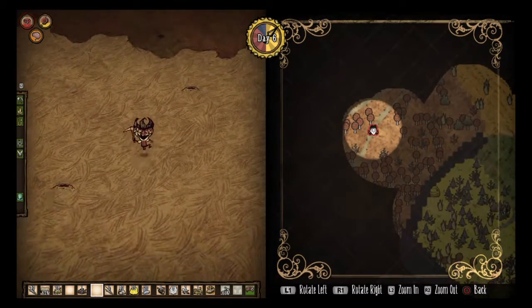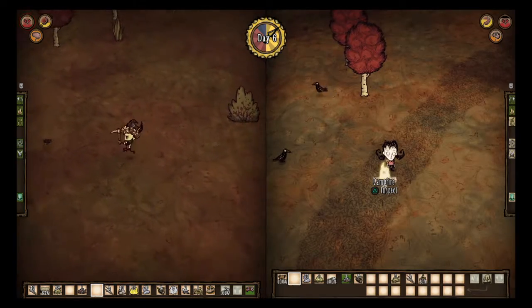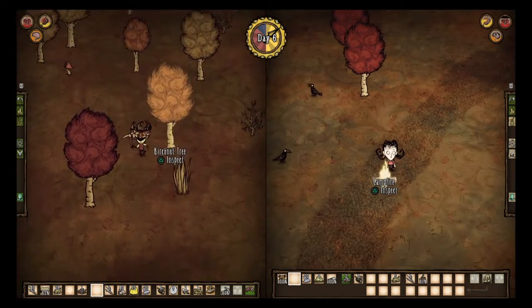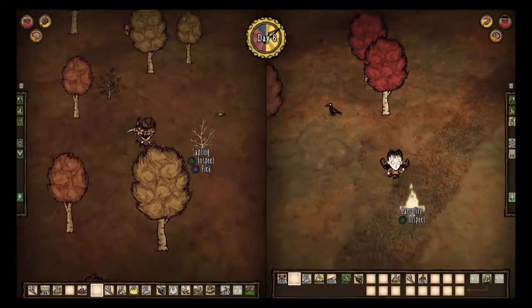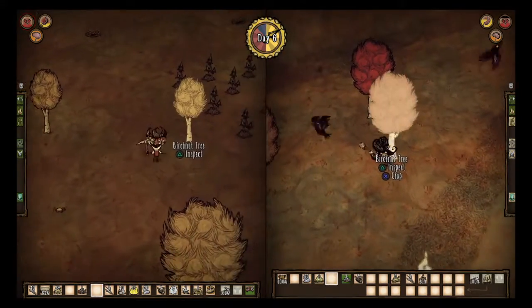We might have to clear out some of the birch trees, but there are a few green mushrooms here, a few more wormholes, some red mushrooms for stews, and plenty of birds. I don't think this is too bad of an area at all, actually.